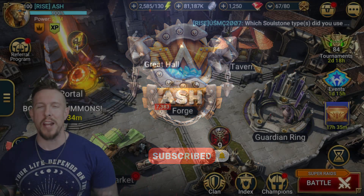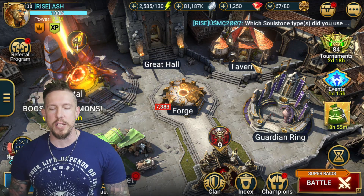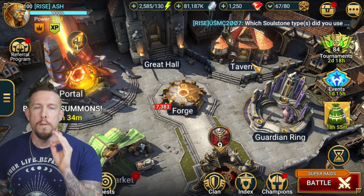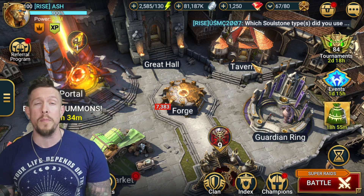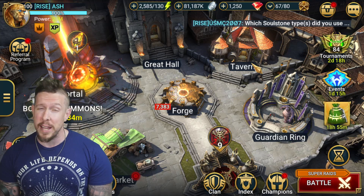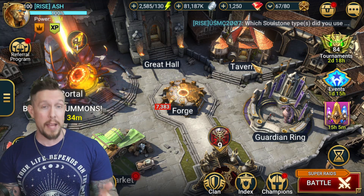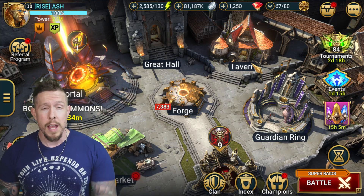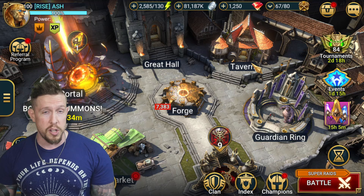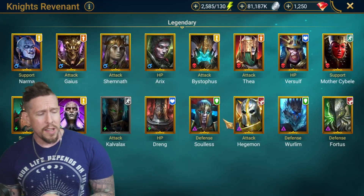Hey guys, welcome to the Rage Channel Agents, welcome to the video. Today we're going to do a champion guide on the epic void champion Faceless from the Knight's Revenant faction. He's a very unique epic champion overall inside the game, and there's a build that you guys really ought to consider — maybe a little bit unorthodox — that I want to share with you today.